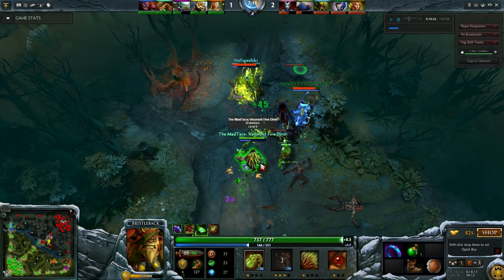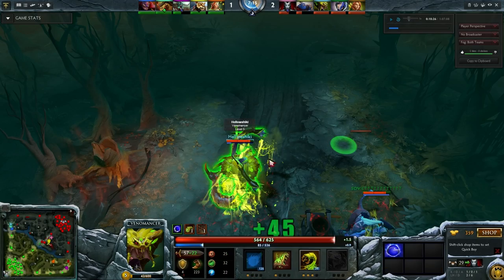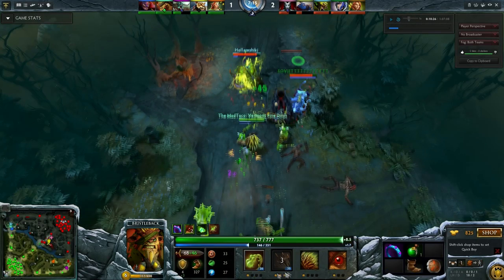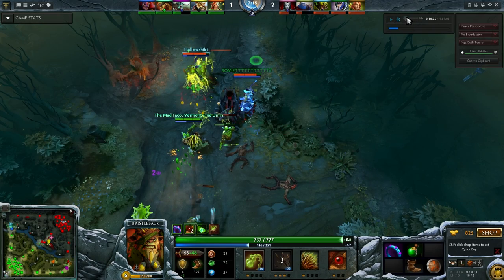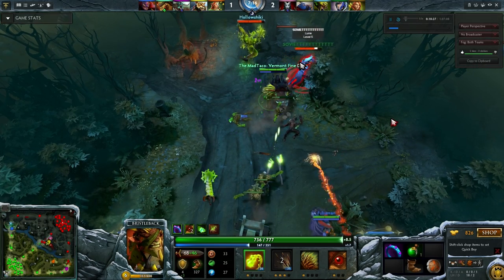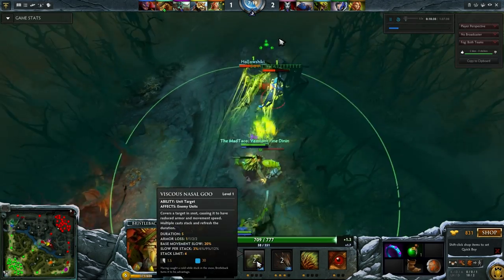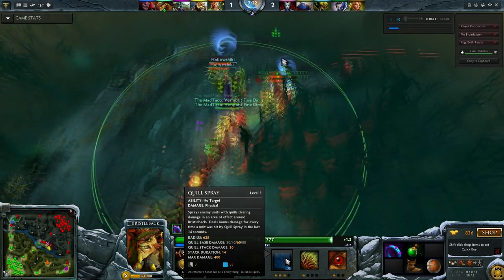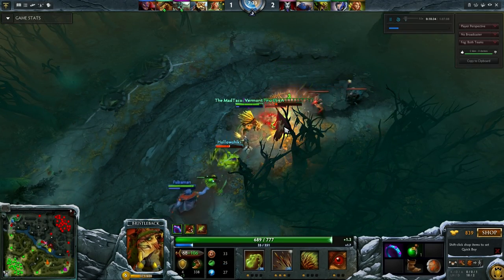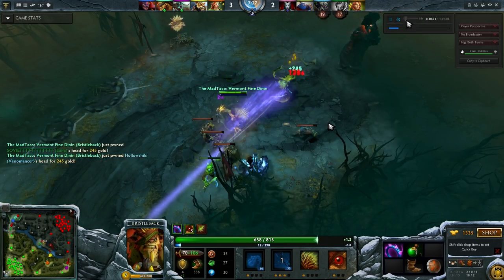Venomancer got right in range for me to throw some snot on him, and I'm actually able to hit both of them with Quill Spray. Look at how much damage that is, even with just one stack. This is the beauty of the skill - it's a great snowball skill because people underestimate how much damage it's going to do. I realize Luna is a more valuable target, so I start going on her. Always be using these abilities - incredibly low cooldown, so make sure you're aware of that. Great stun by Lion, auto attack finishes her off, right-click the Venomancer - double kill.